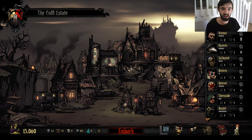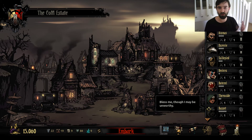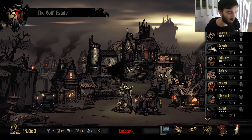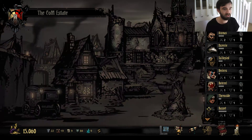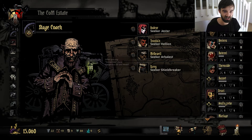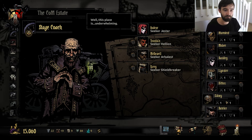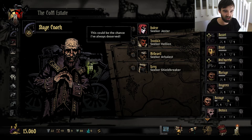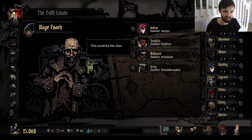I like the fact that the icons now change colour to let you know whether a hero is level 1 or 2. That is actually quite nice, because there is a sizable difference between those two. Let's see who we've got today — we've got a Jester, a Hellion, an Arbalist, and a Shield Breaker. I think we're fine. I don't think we need to particularly worry too much about any of these; we already have all of these classes, I believe.